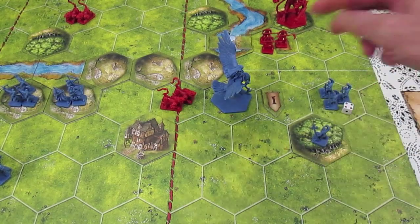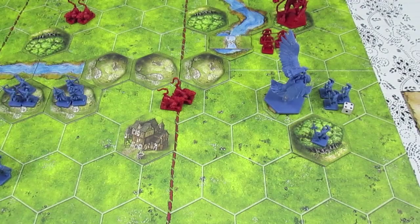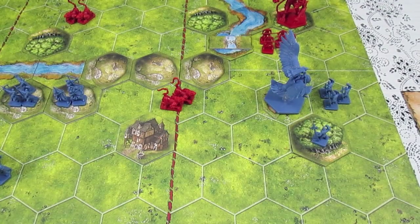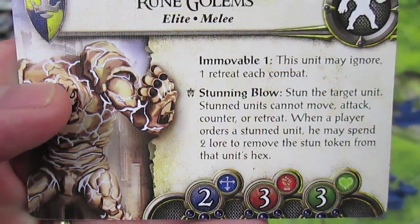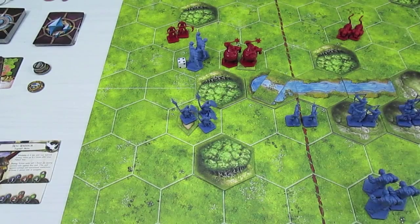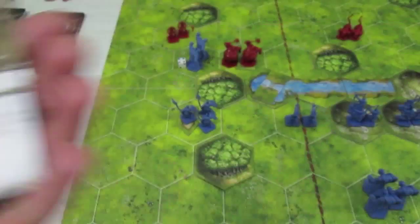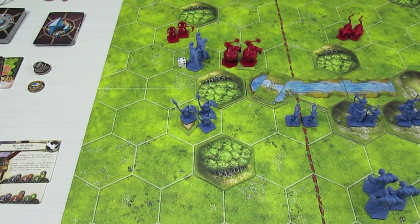These guys have Mobility so they can move two spaces after their attack step. This Citadel Guard unit is not adjacent to anything now and will not get to attack, so we remove the die. We go to the left echelon for our final golem assault. The Rune Golems already have three attack dice and because we played the Crushing Blow lore card they get to add three dice, so we'll be rolling a total of six dice for the attack against the Uthuk Obscene unit.